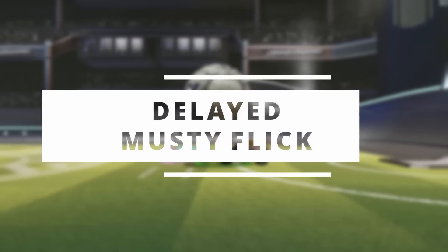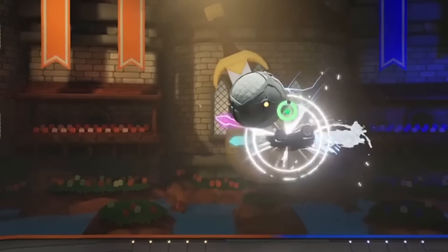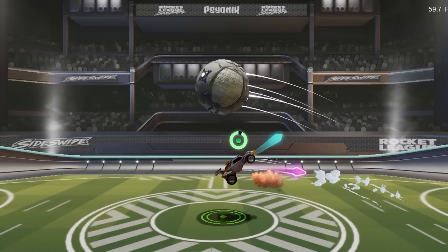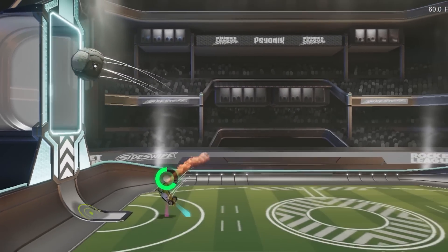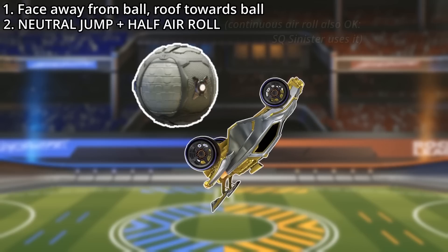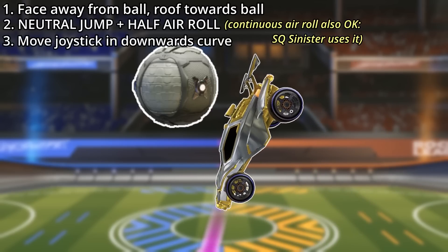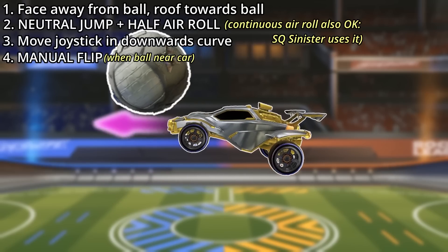The Delayed Musty Flick is an alternate version of the regular Musty Flick. I think it's the more useful of the two, although it is quite a bit more difficult. It combines a neutral jump, a half air roll, and a manual flip. Start off in this position facing away from the ball with your roof facing towards the ball. Then let go of the joystick and simultaneously neutral jump and half air roll at the same time. Then immediately after that, move your joystick in a downwards curve, finishing in this position. Wait for the ball to get close to your car, and then manual flip it up.